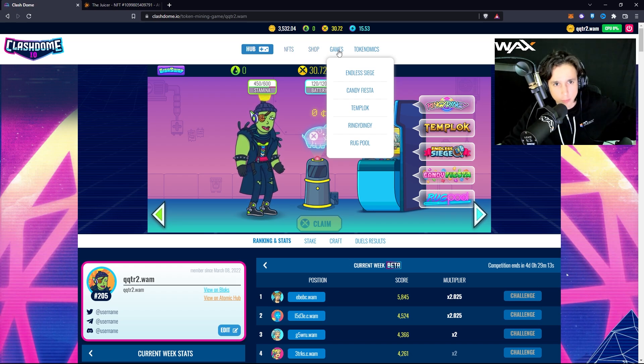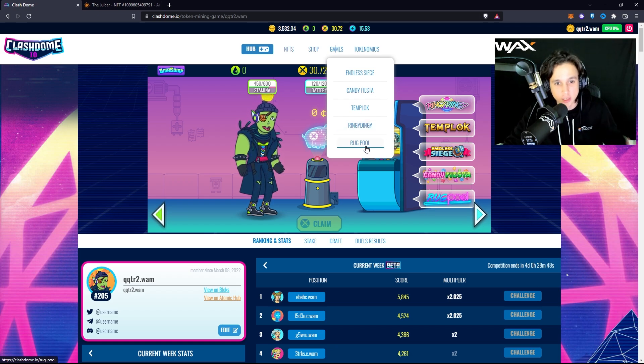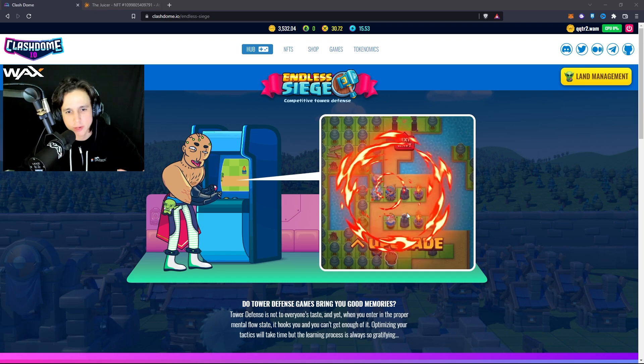Let's jump into the games this platform has at the moment. We've got Endless Siege, Candy Fiesta, 10 Pluck, Ringy Dingy, and Rug Pull. I'm going to focus on Endless Siege and Rug Pull — the two games I like the most. Endless Siege is a tower defense game, and Rug Pull is actually a pool game like I used to play growing up on Miniclip.com. Now we have NFTs and play-to-earn built in, which is pretty cool.